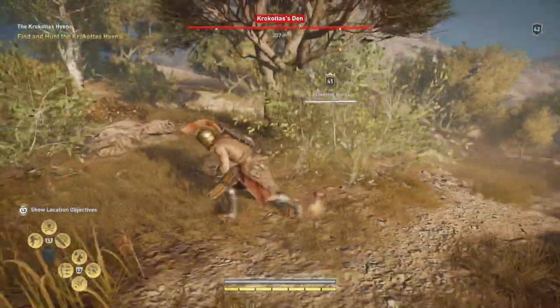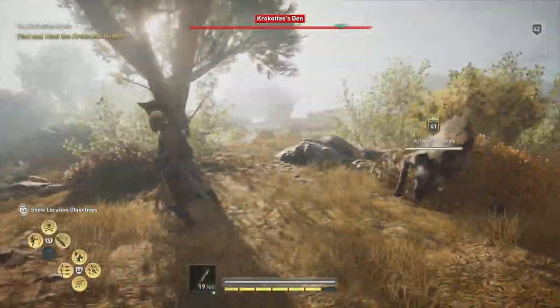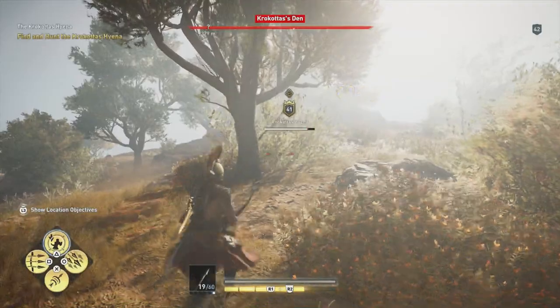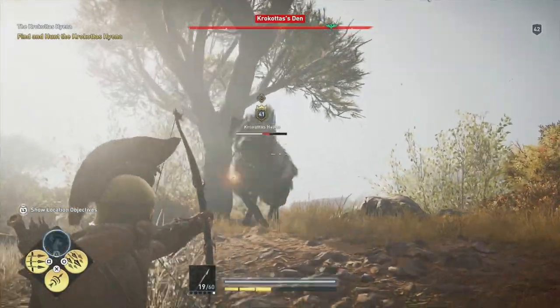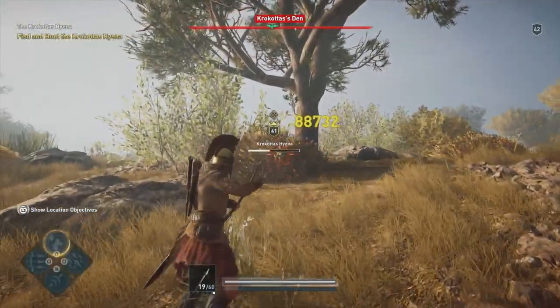The reason we came here is because this tree is within the map, and we can use it to make the Hyena's life a little bit difficult — make it a lot easier for us to dodge. You can actually set it up where he almost gets stuck at the tree, or at least has a hard time making a decision to get around it.